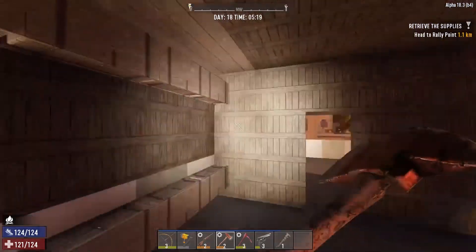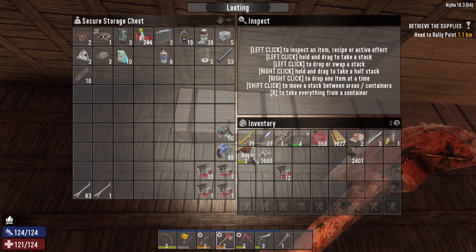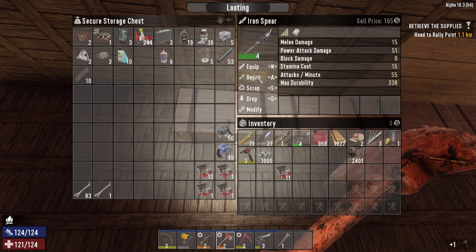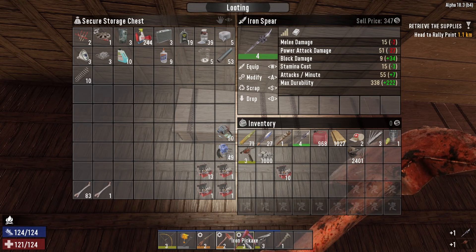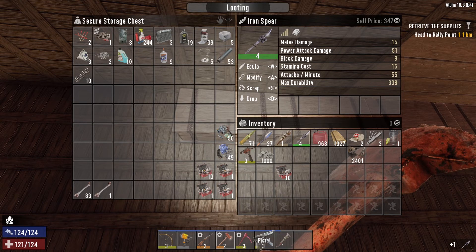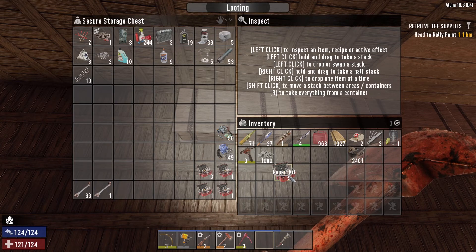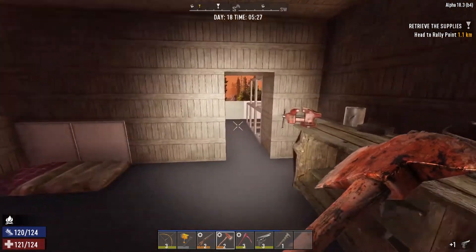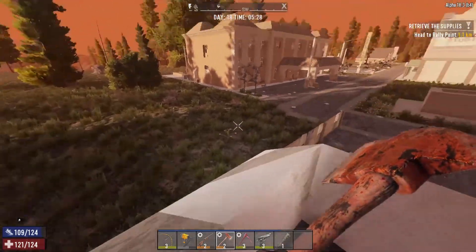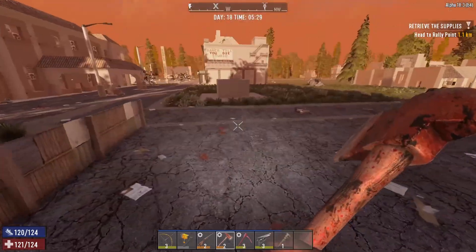We'll keep the cobblestone on us, clay can go up. We need to repair everything before we head out today — I almost forgot. My repair kits are in here. Let's repair the auger and repair the spear. I want to wait a little while before repairing some things because you don't want to repair too early — you're just wasting a repair kit.